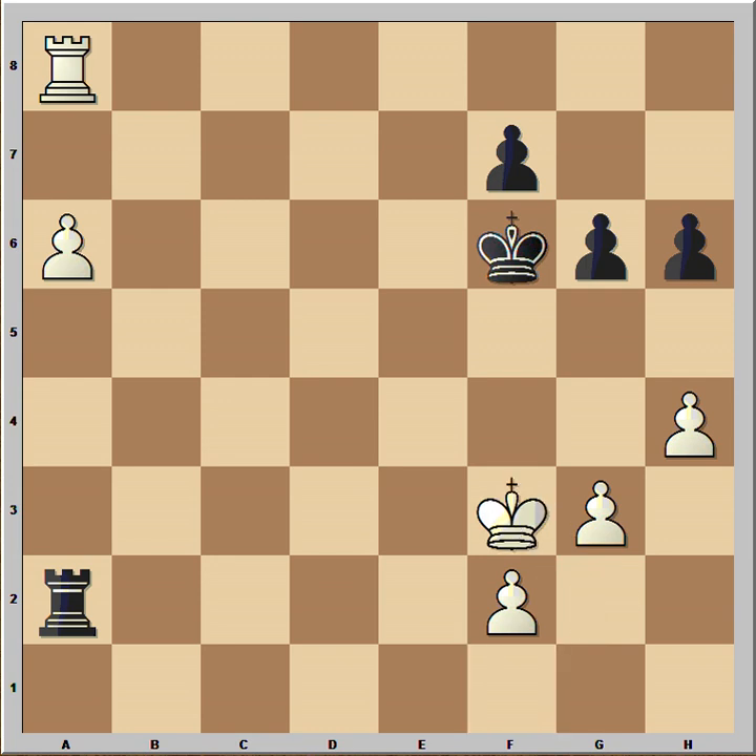King to f3, and this is the plan for white. He wants to get his king to the queenside and help the a-pawn to promote to queen. The risk involved is he is going to lose the pawns on the kingside.